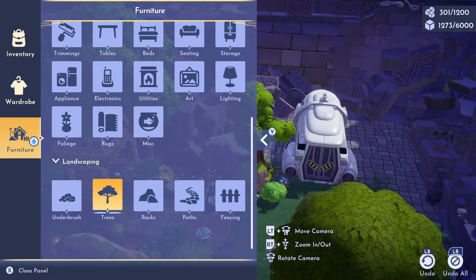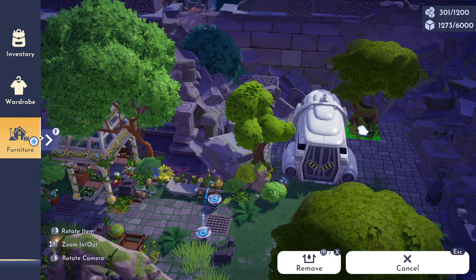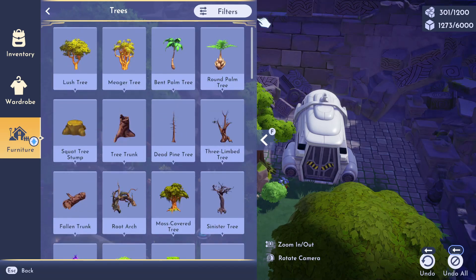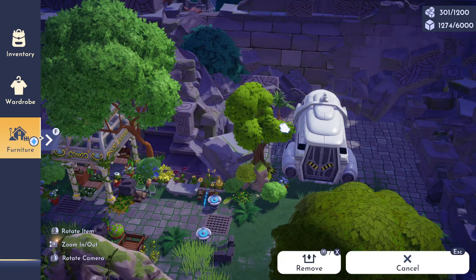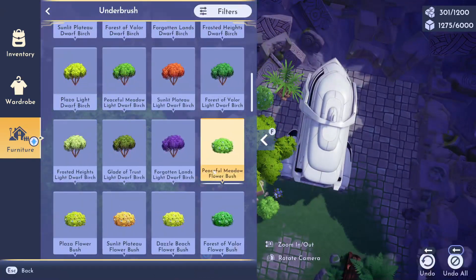If you're somebody out there determined to keep these two together, we're going to go the more simple option, which is surrounding her home with different plants and trees to give it a more overgrown look and hide the futuristic part of her home.